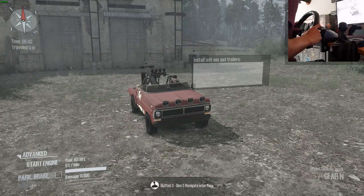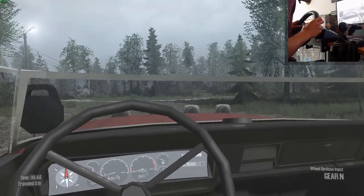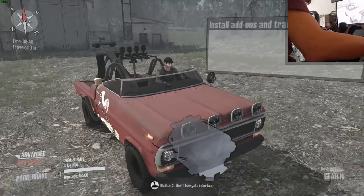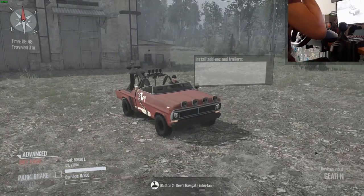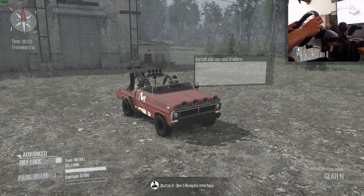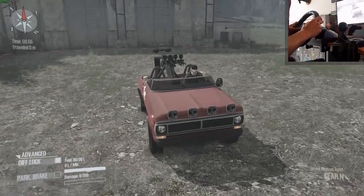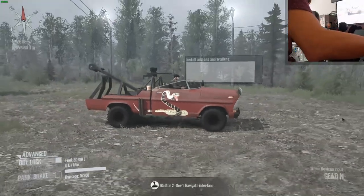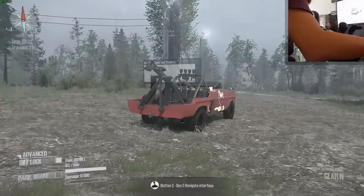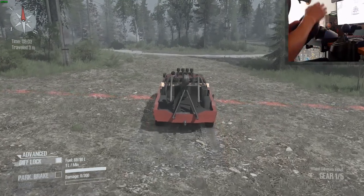We don't have any add-ons, but there's a nice steering wheel which works. I'm gonna start the truck because I got a suspicion that we can pop the hood or something. Let's try it again — no, I don't know, but for some reason it really looks like the hood can open up. Would have been cool if we could do that, but that's no big deal, just a little cosmetic thing.